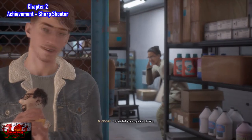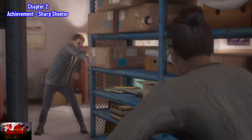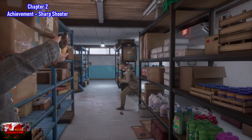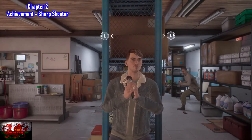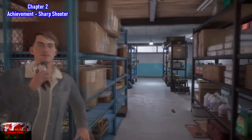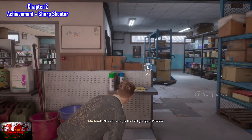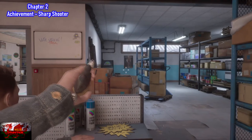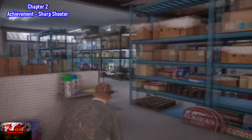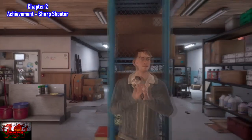For the final missable achievement in chapter two, the Sharpshooter achievement, this is for guessing the correct amount of plushies in a box. All you have to do is hold the left or right stick out and aim your reticle over Michael when the target appears — it is as simple as that. When Michael goes behind the boxes, take cover just in front of him. You might as well just keep aiming until he pops out and then the target reticle will appear. He may go back behind cover, but it is very, very simple.